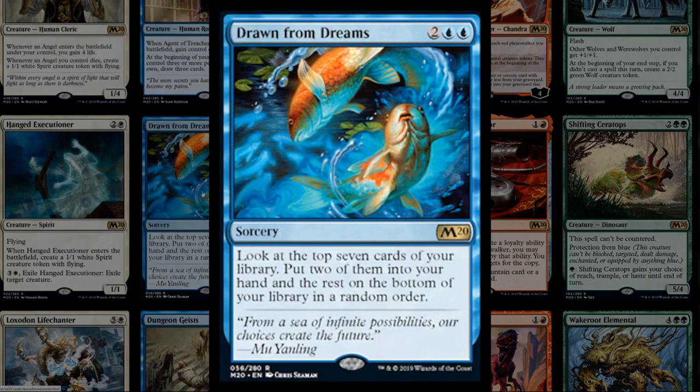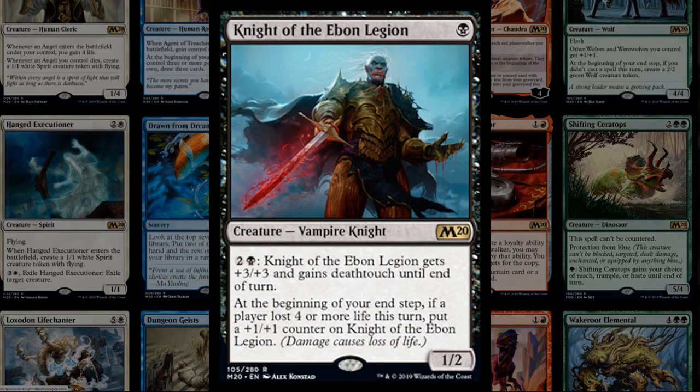Drawn from Dreams costs four mana to look at the top seven cards and put two in your hand with the rest on the bottom — expensive card selection, but maybe a combo deck wants to dig deep for two different pieces. Knight of the Ebon Legion is a one-mana 1/2 vampire: three mana to give it plus three plus three and deathtouch until end of turn, and on your end step if a player lost four or more life put a plus one plus one counter on it. A nice card for mono-black aggro or vampire decks with a useful mana sink on a one-drop.